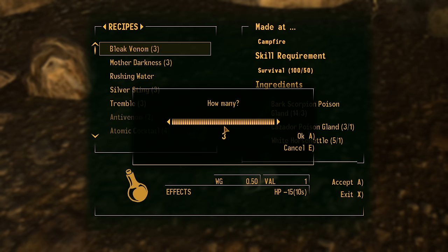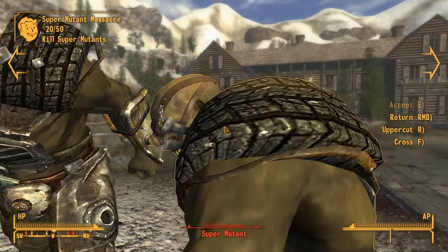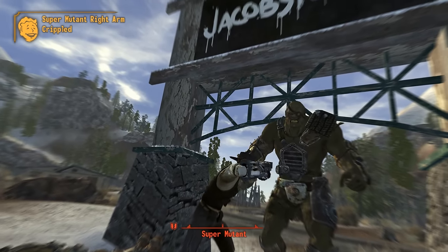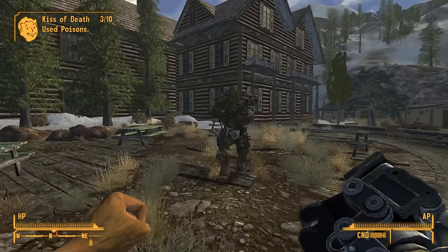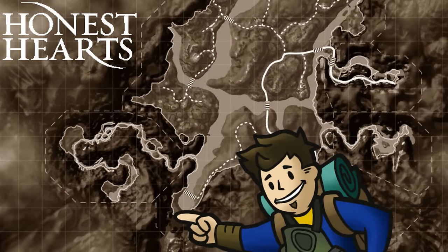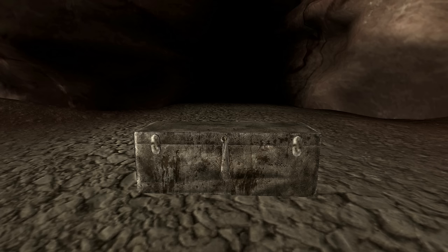To make Bleak Venom you'll need a survival skill of 50 and a campfire or electric hot plate, 3 bark scorpion glands, 1 casador poison gland, and 1 white horse nettle. The design of Salt Upon Wounds Power Fist features a tribal paint scheme, feathers strapped to the sides, and salt with jagged pieces of metal on the front. There are no extra critical bonuses, but it's still decent. This weapon is wielded by Salt Upon Wounds, the chief of the White Legs in Honest Hearts. You can get it from his body, or simply reach the end of the DLC — once you get to the Southern Passage, there will be a chest containing many items including Salt Upon Wounds Power Fist.